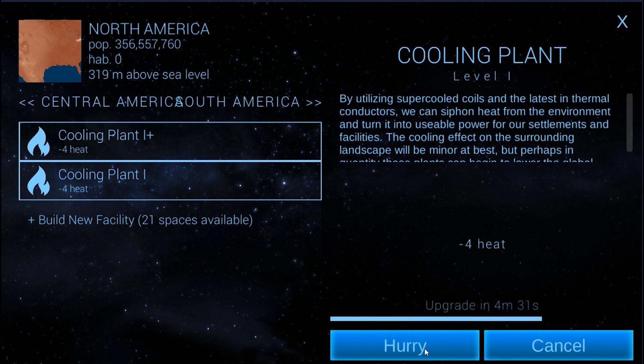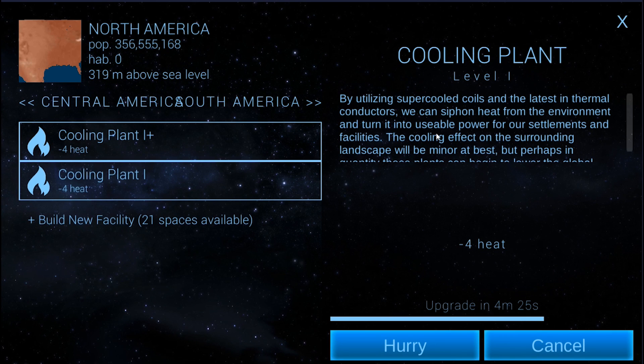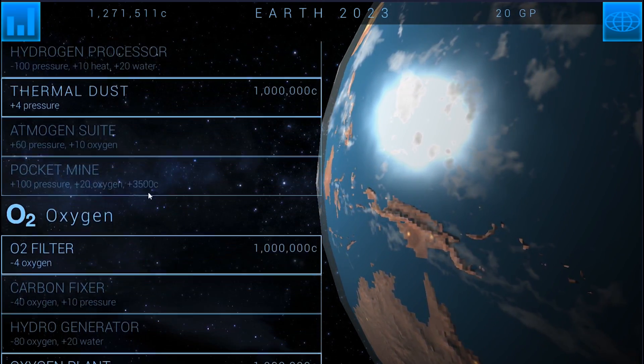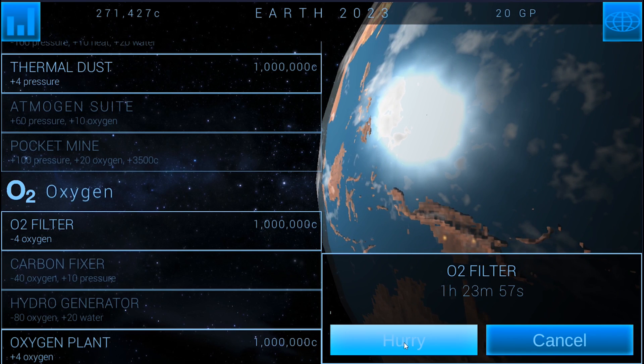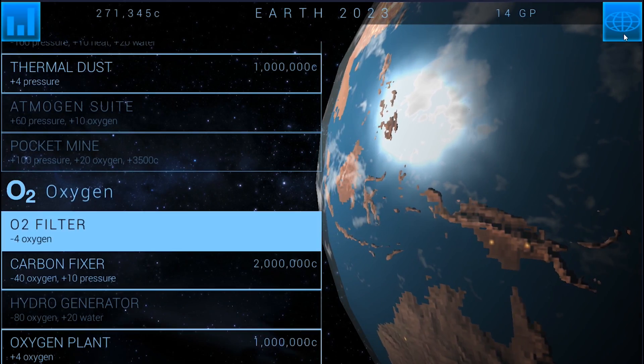Oh, four minutes away. So I don't know if I want to spend the genesis point for four minutes. Let's let that go. Meanwhile, the next thing is trying to get research that's going to slow down oxygen, which is no way we're going to get this quick enough, but we'll go ahead and get the research anyways and spend the six genesis points to hurry that.